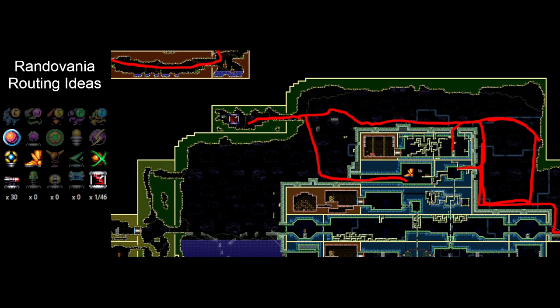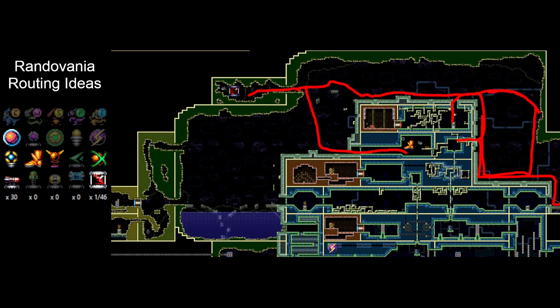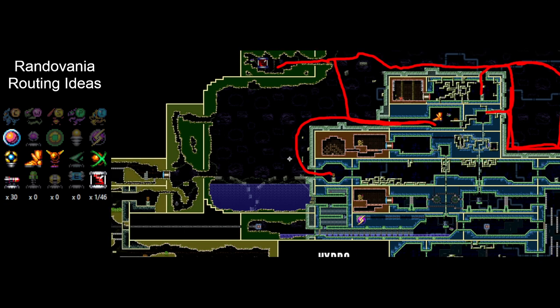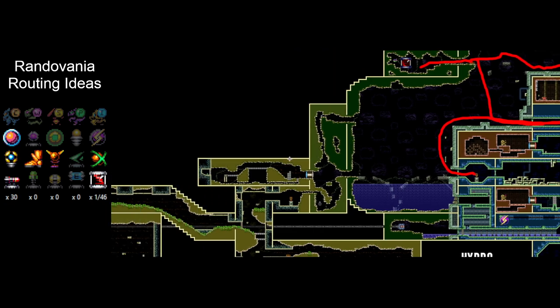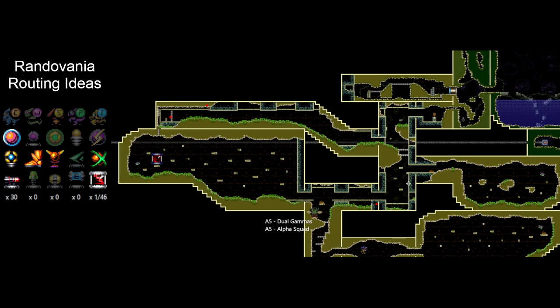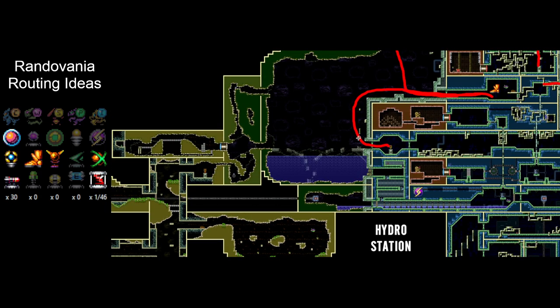So that is our space jump already. With space jump, I might start thinking about some tower checks later on, because you either want space jump or spider ball for the climbing tower to be in logic, or maybe speed booster. So that can point us towards that. We're gonna head out. I'm gonna drop down and take the save. Now, at this point, we still don't have bombs. We don't have speed booster or screw attack.